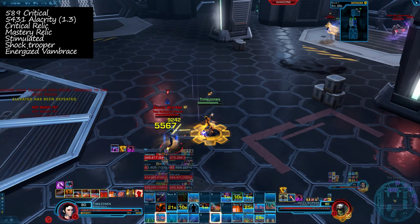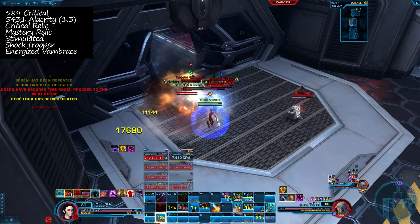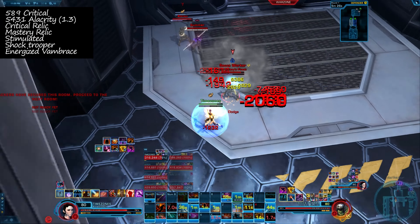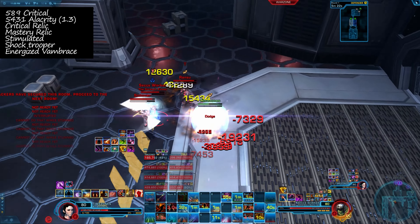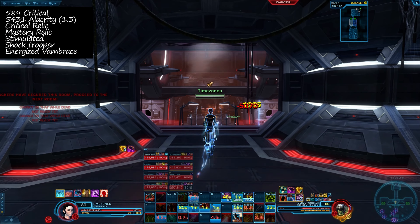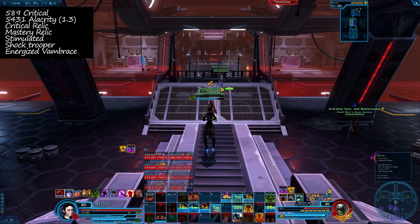To quickly explain the high alacrity: what's happening is I'm able to get off more global cooldowns per minute and obviously they start adding up. It also makes the game feel more smooth in general so I'm able to react faster. The game does limit you on your global cooldown — you can only react as fast as it is. Obviously there are abilities off the global cooldown, but most of those are just defensives and not offensive abilities. Being able to use your offensive abilities a little bit sooner does make a difference.